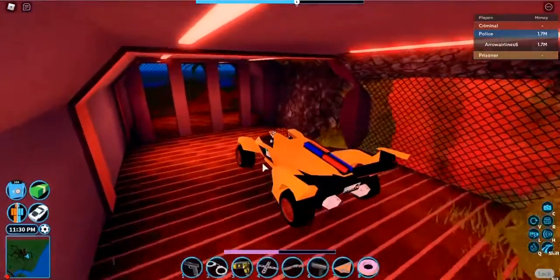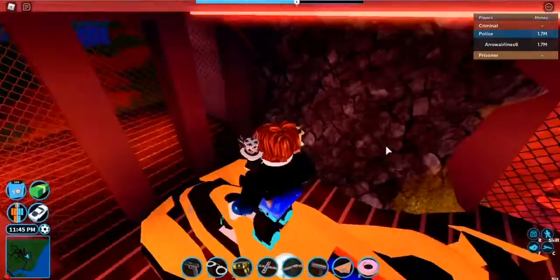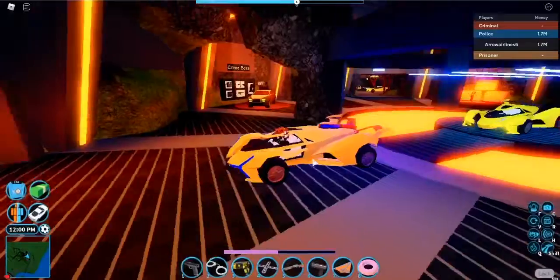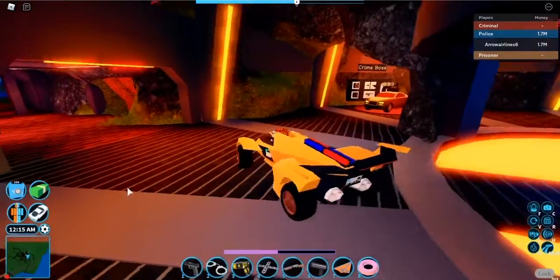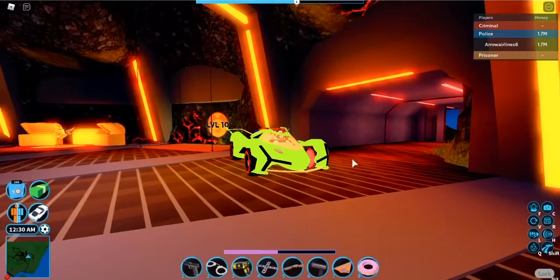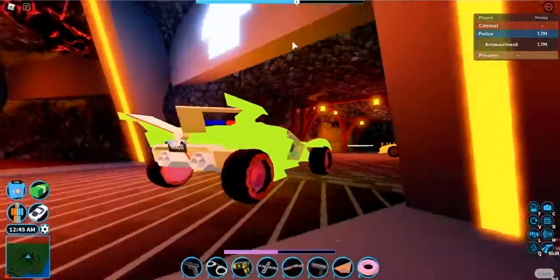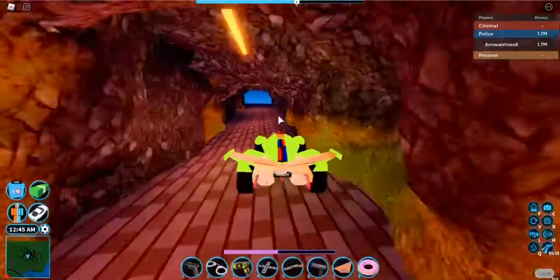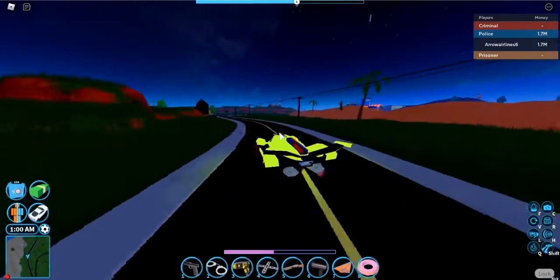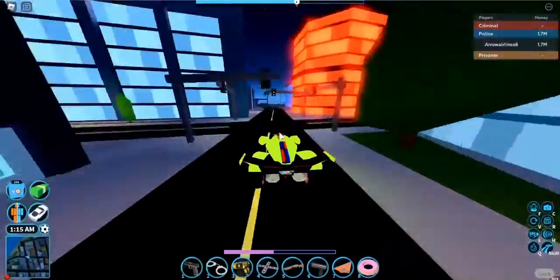That sounds really nice — the rocket fuel comes out from those two exhausts. The lights are on the back and some are in the front. Let me customize it first — whoa, that looks really good. It's not an interior view car so you cannot see inside. The arrow color changed to white. It's really fast and sounds really nice — actually not very hard to handle but so fast. This might be faster than the Torpedo.